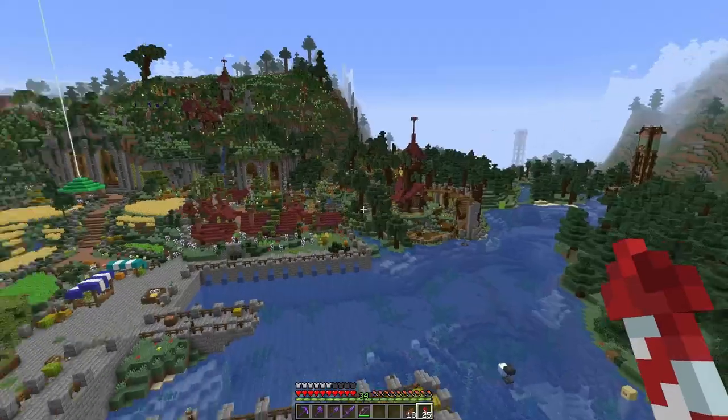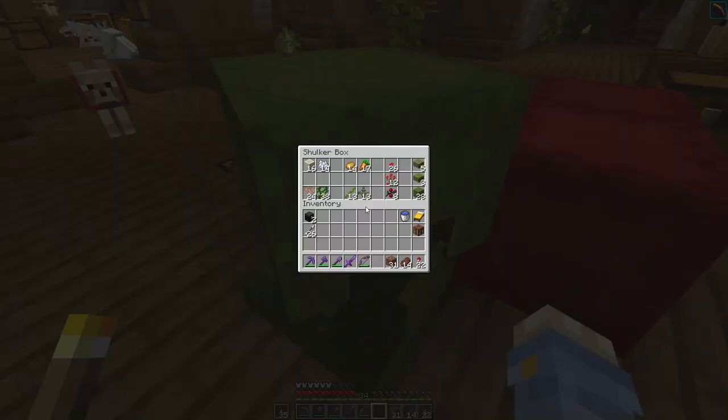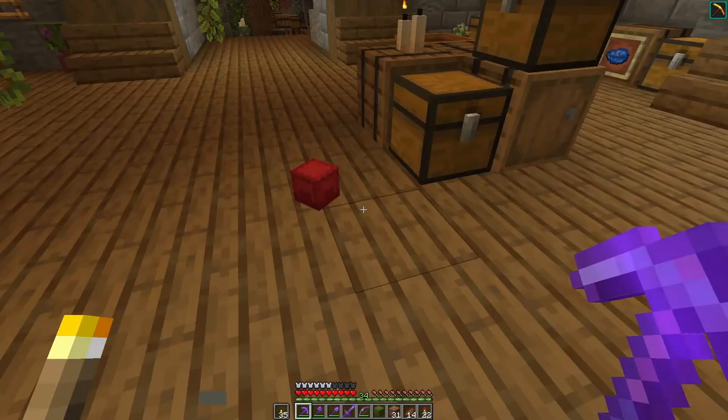The water towers haven't been activated. Everything in the village seems fine. Got some shulkers full of stuff. I'd like to leave plenty of space in my shulkers otherwise I'd get confused. Let's get going.